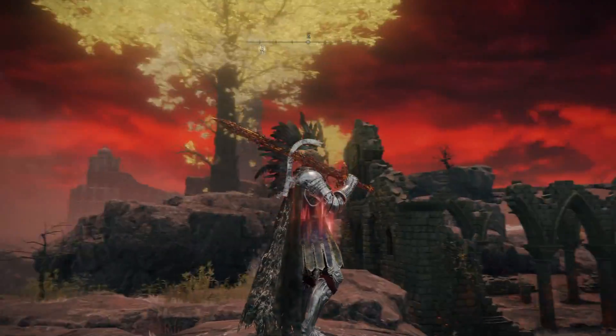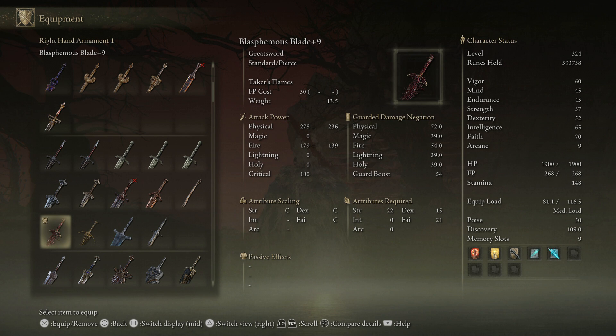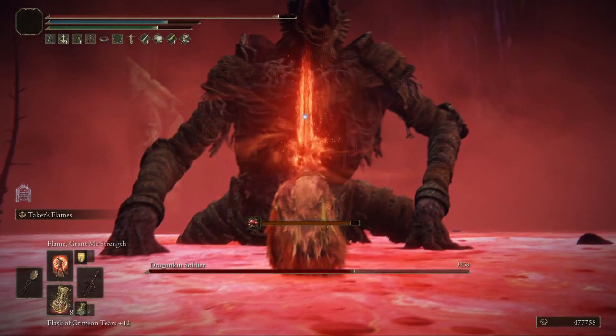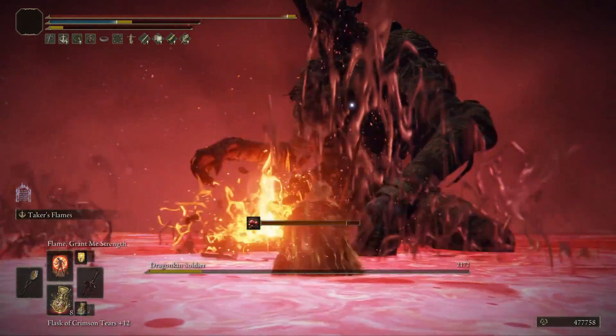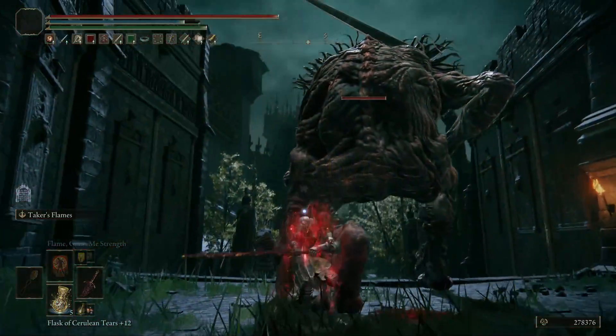To begin with we've got the Blasphemous Blade. This weapon has been well known for some time now, and with a high statistic requirement of 22 strength, 15 dexterity, and 21 faith, this weapon is mental with a faith build. It's got a unique skill called Taker's Flames, where you raise the Sacred Sword aloft and it's set ablaze with Blasphemous Flames. This does steal HP from everything that it touches, and for me this is probably one of the most OP things out right now and probably one of my most favourites. I am absolutely loving this weapon, and we've got a build coming out over the next few days so you guys can enjoy it as well.